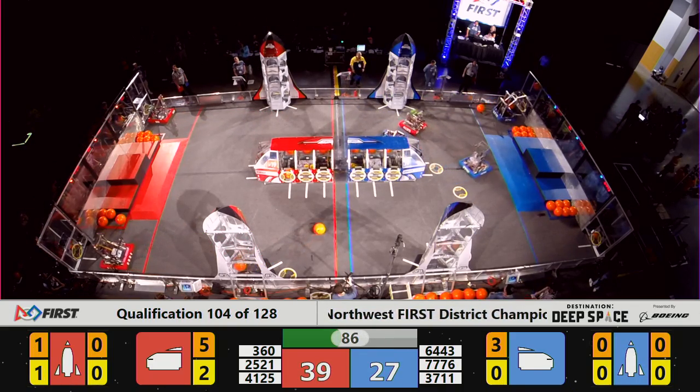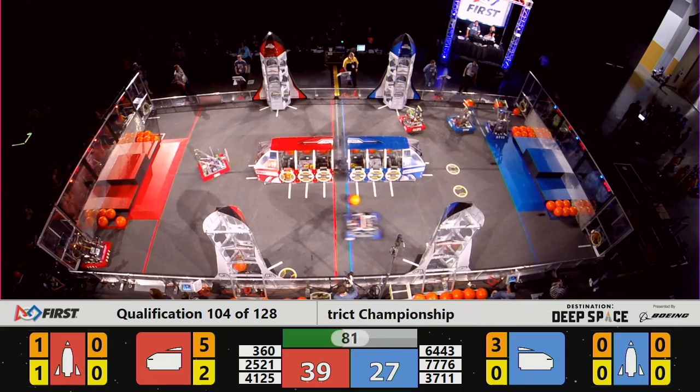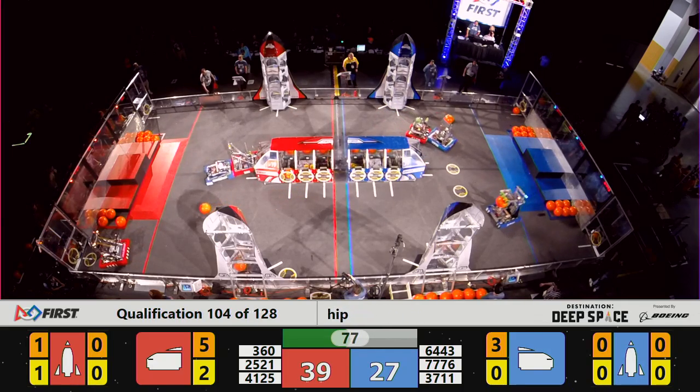With the Red robot tying up the Blue Alliance, the Red Alliance is able to pull away. With 80 seconds to play, it's Red Alliance 39, Blue Alliance 27.